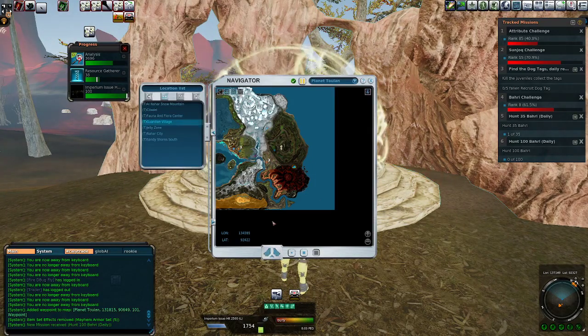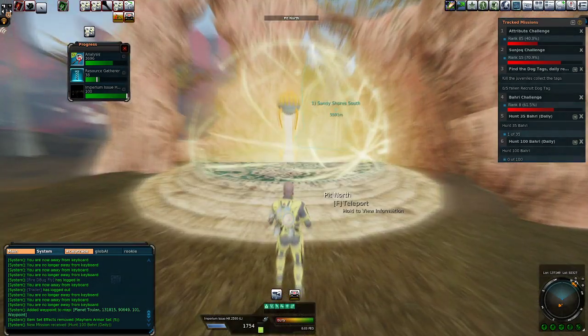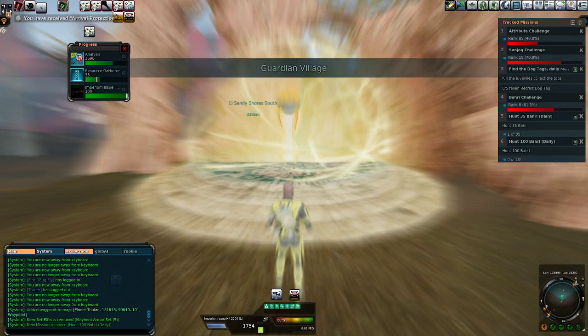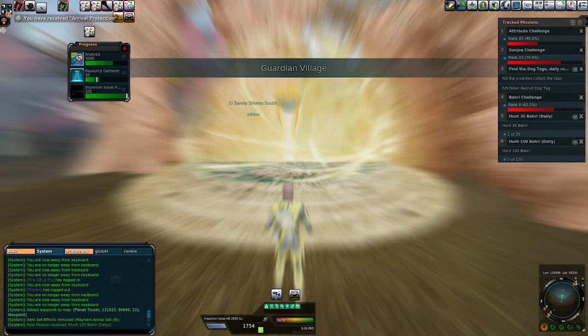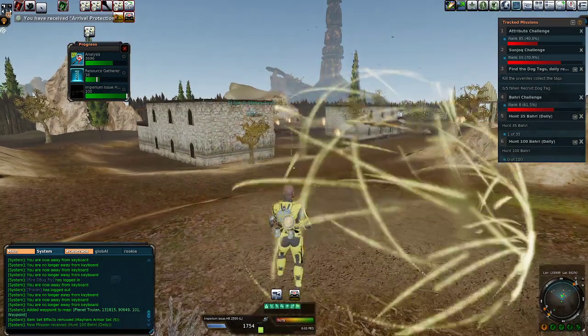I'm not that dedicated — we're just going to kill straight through, kill 100 real fast. Hopefully that will give us a codex rank up. The kill-35 Bahri will give us a perception bonus, and the kill-100 Bahri, when we wrap that up, will give us an evade bonus.